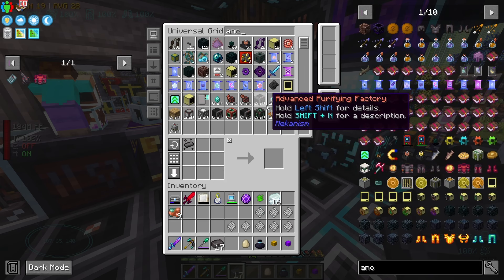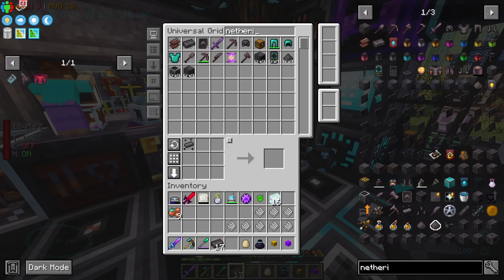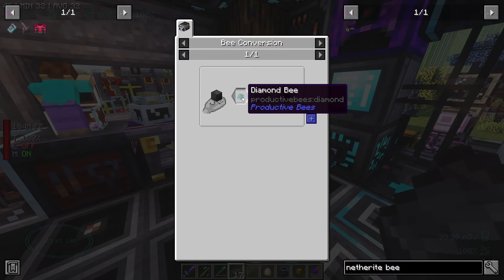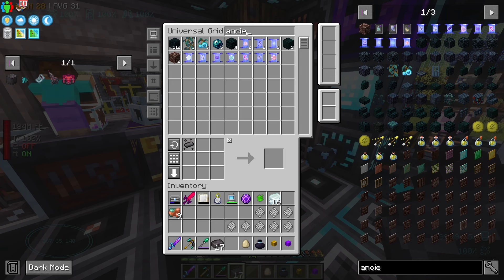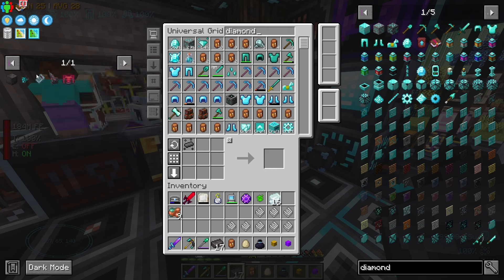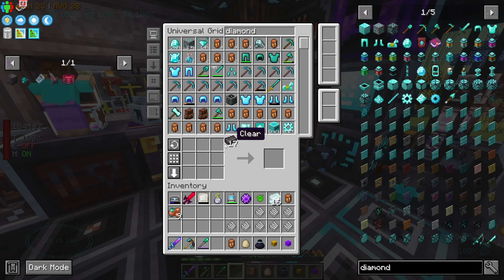Do we not have ancient debris, like, infinite? We have nothing. Netherite bee — can we just get one of these guys? Ancient bee: Block of Netherite and a diamond bee. Ancient bee is what they call it, right? Do we have a diamond bee? Yeah. Oh yeah. I don't know what I'm doing. So if I grab two of these and we grab our diamond bees — these are not very high productivity.